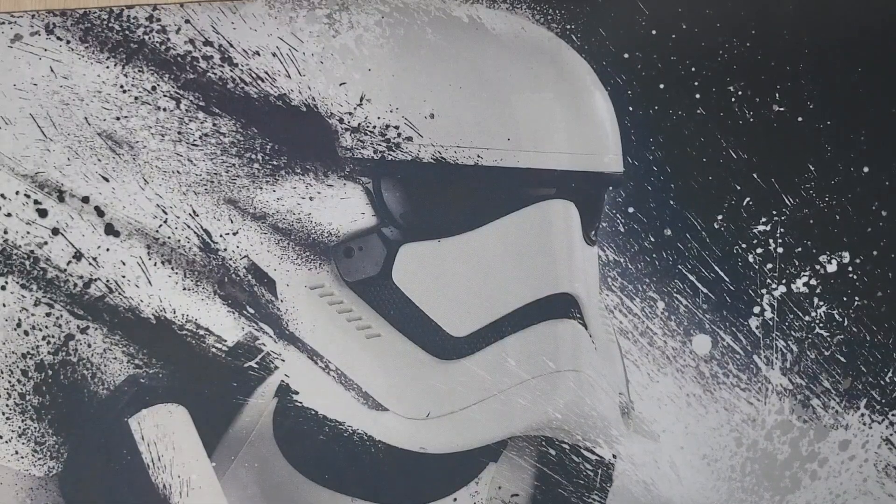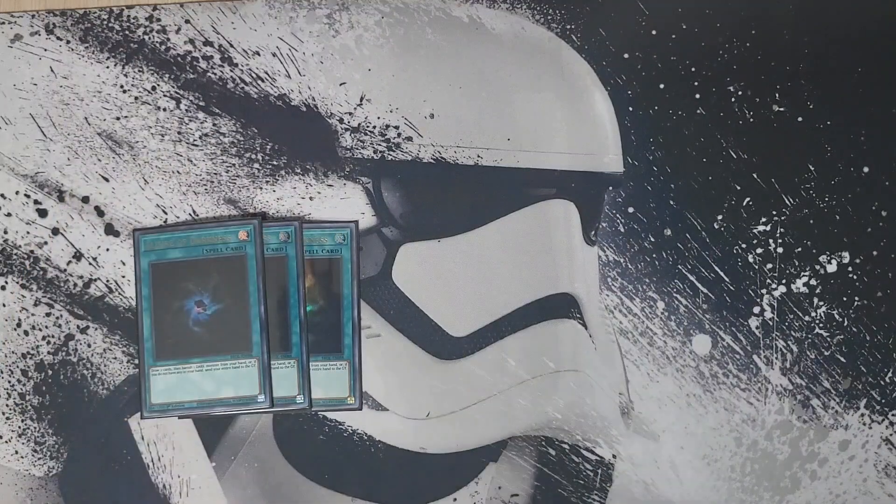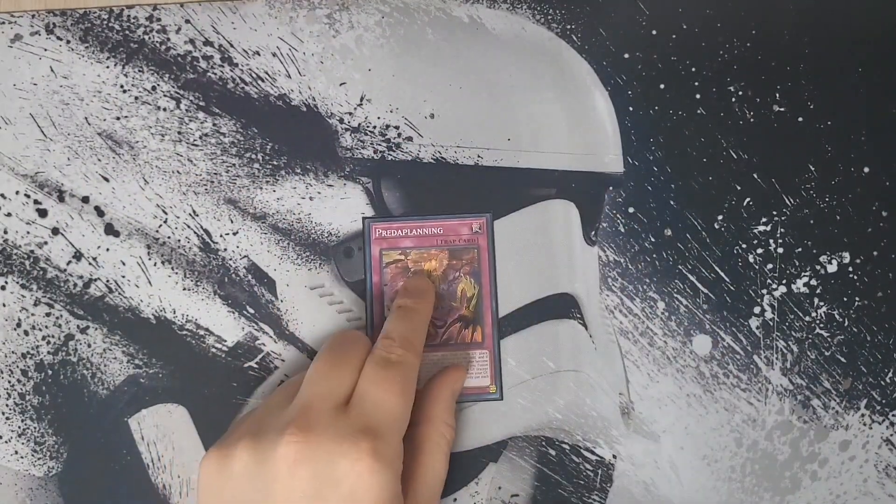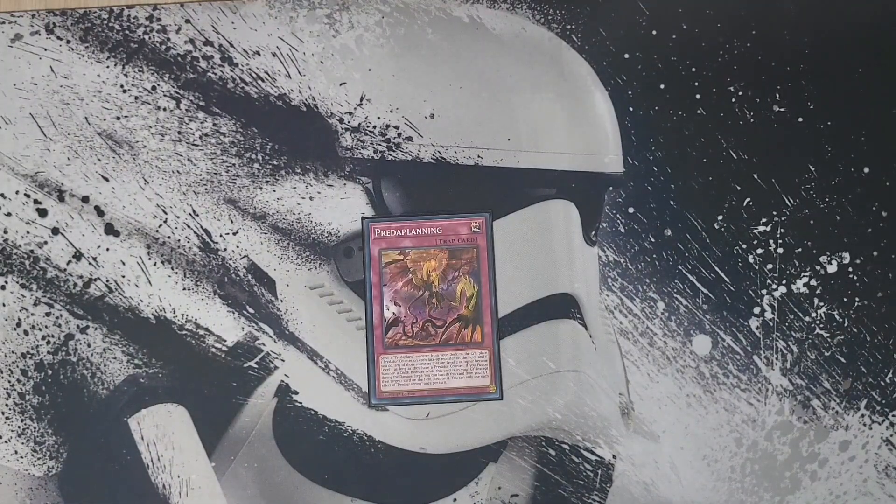For the rest of the main deck, we're playing three copies of Allure of Darkness for consistency, one Called by the Grave, and one trap: Predator Planning. When activated, you send a Predator Plant monster from your deck to the graveyard — which is why we're playing two Biplist. All monsters on the field gain a predator counter, making them dark and reducing their level to one if they have a level. XYZs and links are safe from the level change but not the attribute change. If it's in the graveyard, except the turn it's sent, when you fusion summon a dark monster you can banish it and destroy a card on the field.